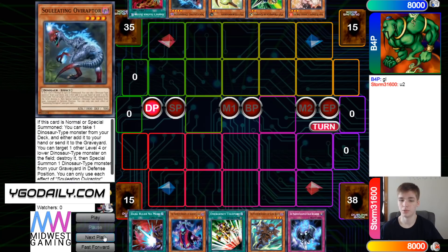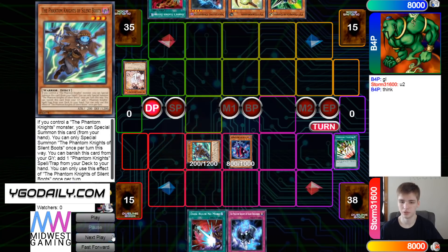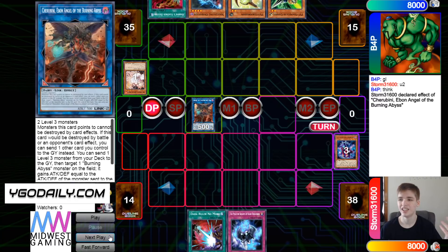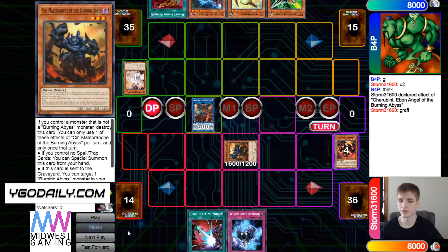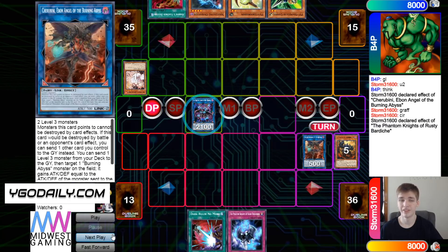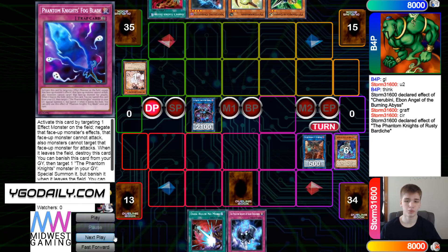This is combo. Normal summon Ancient Cloak, then E-Telly, chain Ash Blossom, special summon Boots, and then turn those into a Cherubini. Cherubini effect, dump Graf, Graf brings out Seer, and then they get rid of those for Rusty. Seer effect brings out Cherubini, then activate Rusty — they send Torn and set Fogblade.